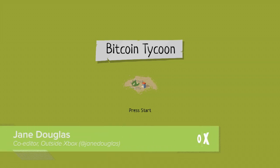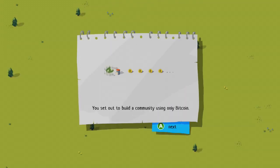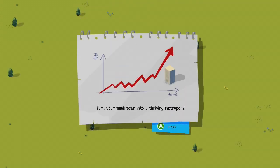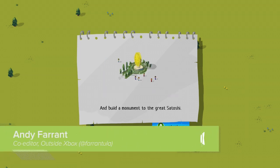Hello and welcome to Outside Xbox with Jane, Andy on the controls, and Mike also. We're playing Bitcoin Tycoon, which is an indie game for Xbox 360. It's a strategy game. Red tape is a resource in this game, which is a bit strange — satirical.